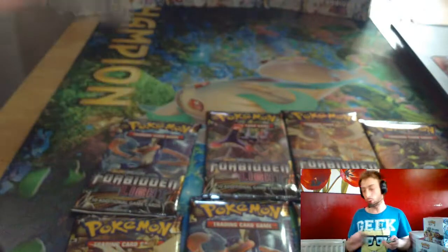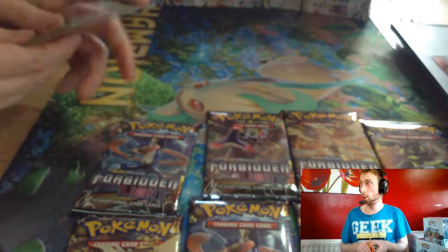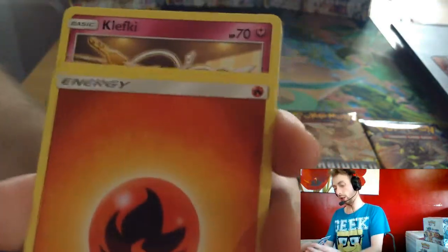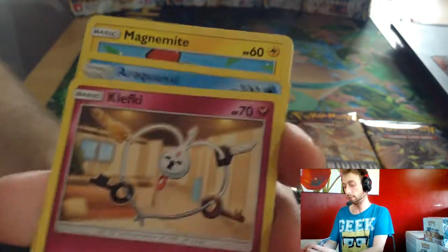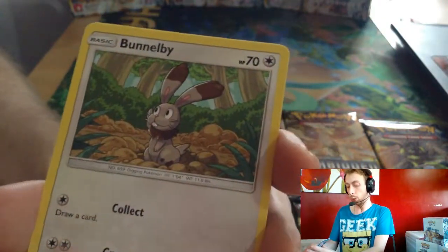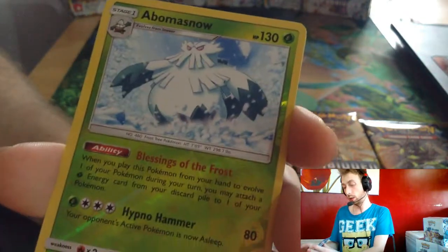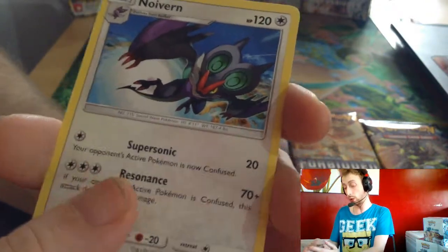We've shuffled all the GXs to the front of this one — all of them on the other side. Fire Energy, Froakie Die, Klefki, Aquanaught, Magnemite, Froakie, Bunnelby, Scraup, Snover, Abomasnow, Reverse Artwork, and Ninetales.